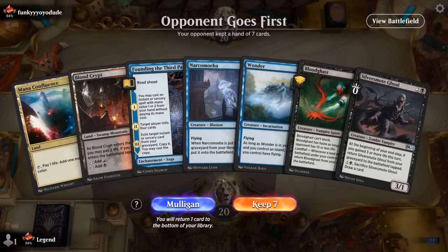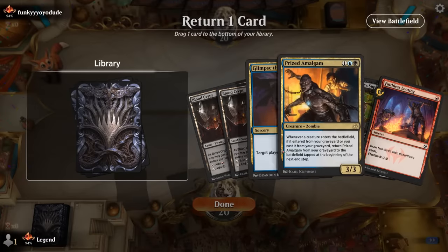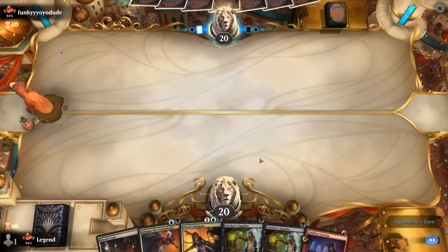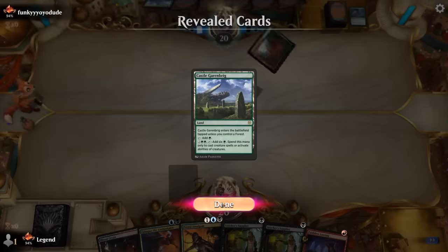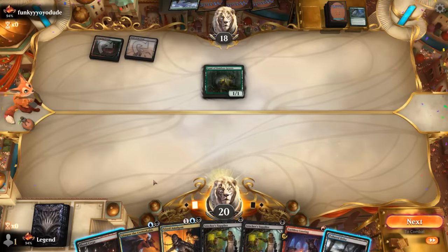Game 3: On the draw, hand is unexciting without Glimpse. The mulligan hand is better, though missing blue mana for Glimpse — Looting gives a realistic chance to find it. Opponent plays Once Upon a Time and Castle Garenbrig, then Stomping Ground — likely a Titan Ramp deck confirmed. Field of the Dead appears: it's a race to beat Boseiju Bog before it exiles our graveyard.